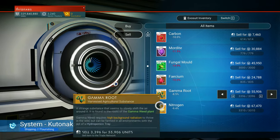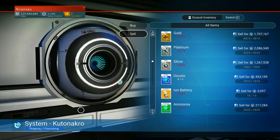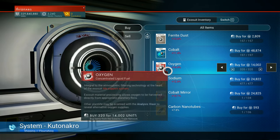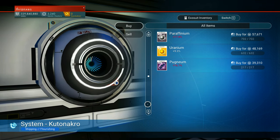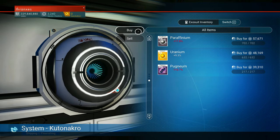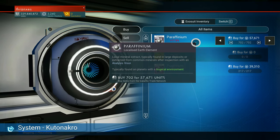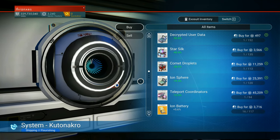It looks like it's all taken care of. So now we're going to switch over to buy and let's see what they have for us. Wonderful stuff — not a lot. Why are they not selling that much? 600 uranium, 700 paraffin. I'll buy it, sure, but it's not as much as I wanted — I wanted a lot more.